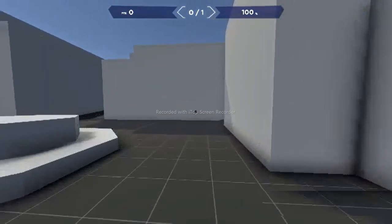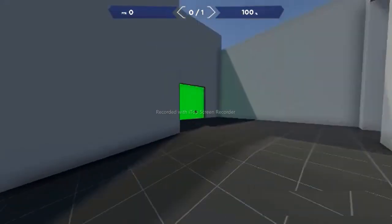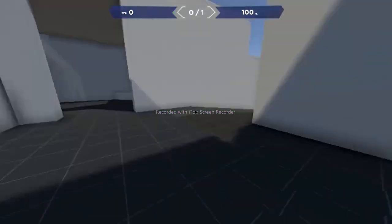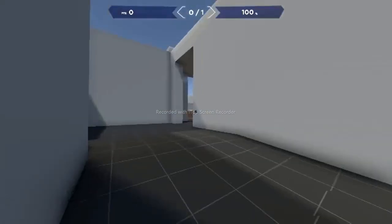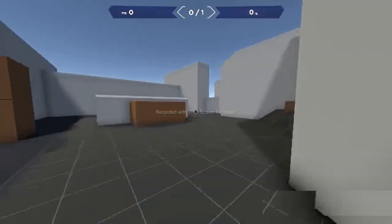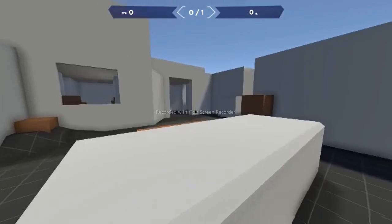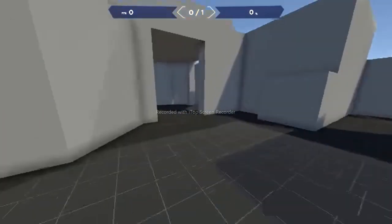Or anything of that nature. Let's say at this split you always get shot at this angle and this is a really hard shot for you — well, you could technically put a jumping bot right here. And you can see the other point of view from over here.